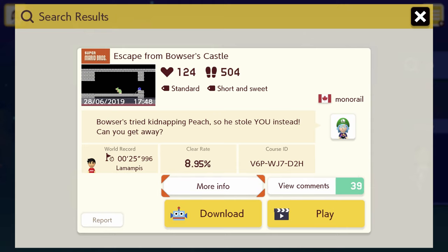Escape from Bowser's Castle. Bowser tried kidnapping Peach, so she stole you instead. Can you get away? Apparently this level was ported from Super Mario Maker 1, because in that game you could actually play as Peach, so it sort of worked cleverly that way. But in this game you can't, so I'm playing as Toadette. It's the closest thing you can do. Let's see how it goes.